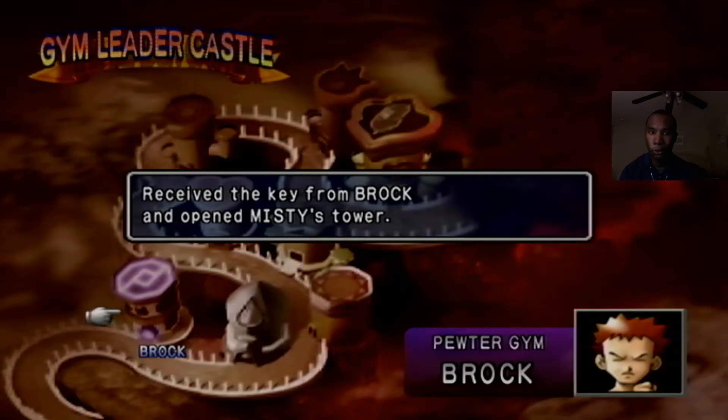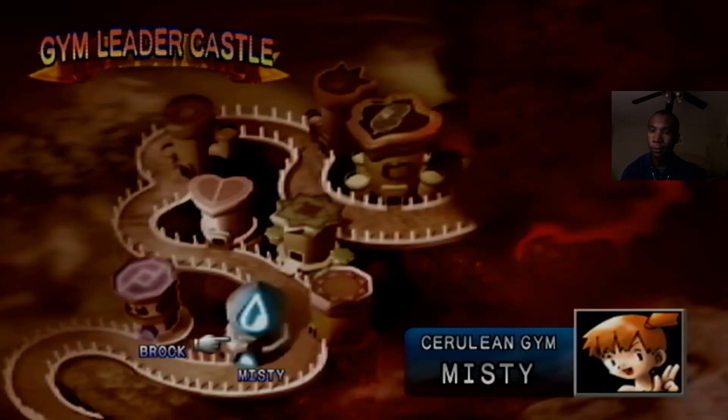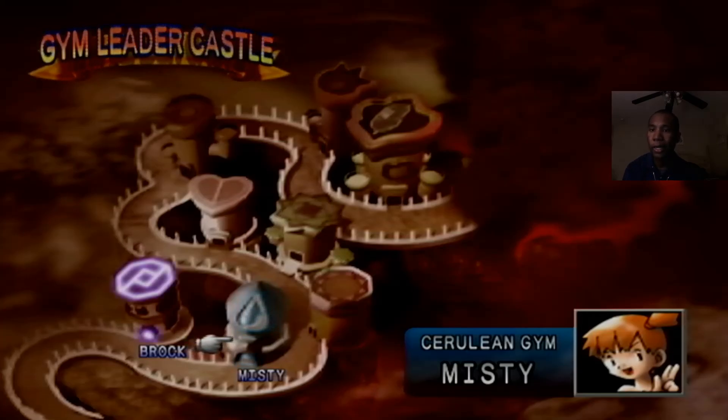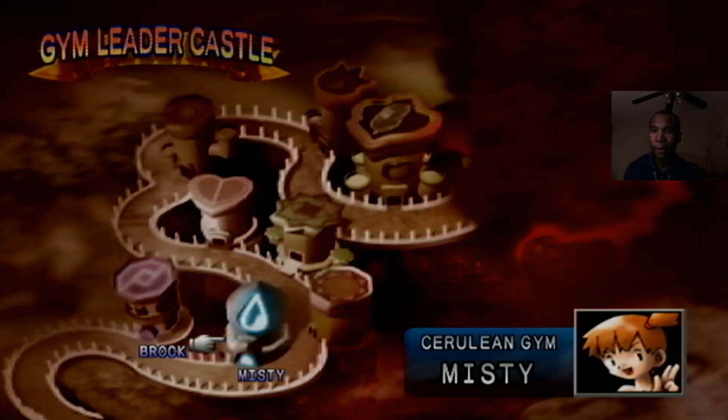We received the key from Brock and opened Misty's tower. Next time we're doing the Cerulean Gym — hopefully you guys enjoyed this. Be sure to leave a like and subscribe to the channel. These episodes shouldn't take quite as long as stadium mode since you only have half the battles for each one. You can also follow me on Twitter at ZorrieGaming — that's Z-O-R-R-I-E-G-A-M-I-N-G. Until next time, party people, this is your host Zori signing out — take care and have a good night!